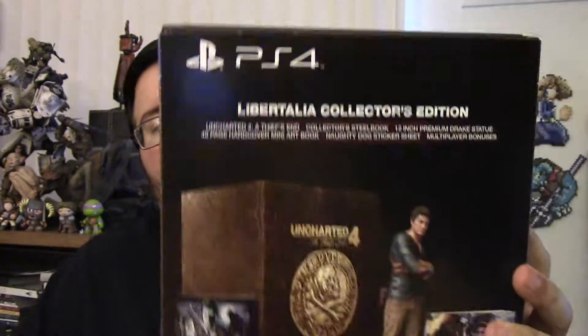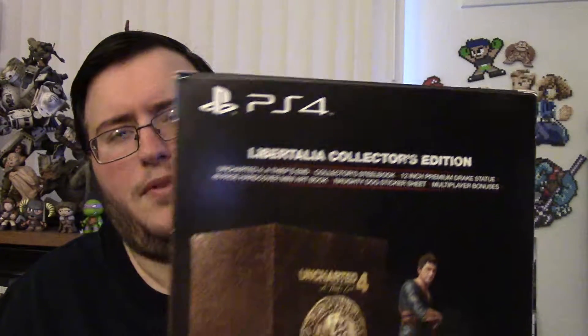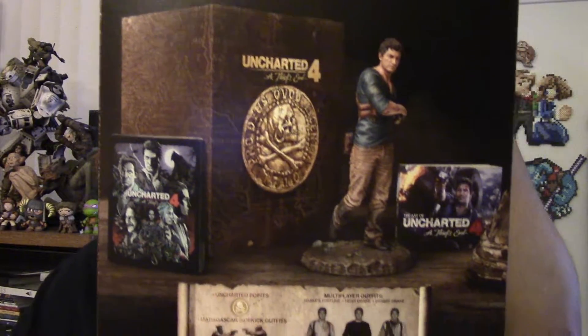Here's the back where it tells you what it comes with. The Libertalia edition comes with an art book and a steelbook, which I'm looking forward to because I love steelbooks. Let's open this — I've got my little knife right here. It looks like a baby sword, like a sword a rat would use, or like an artifact sword that Nathan Drake would find.